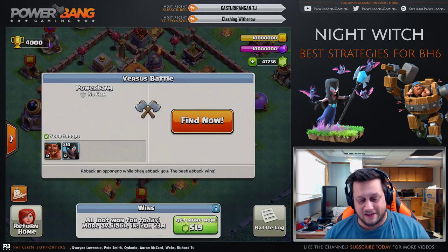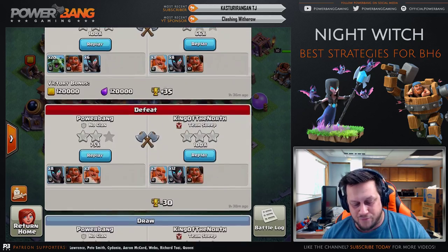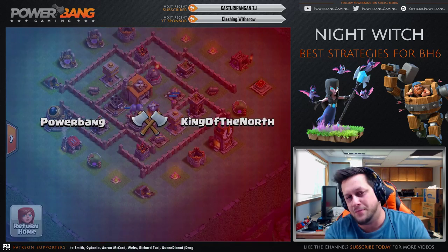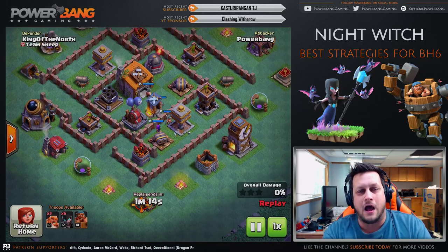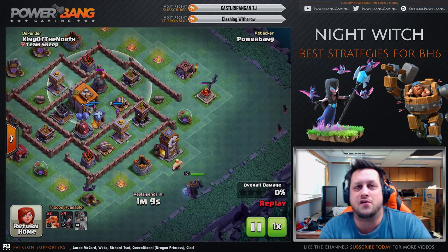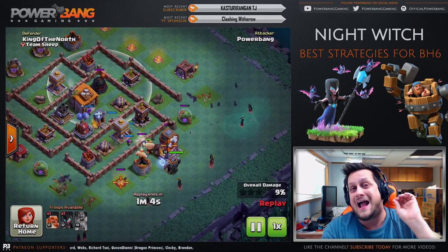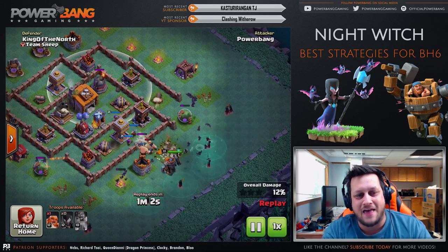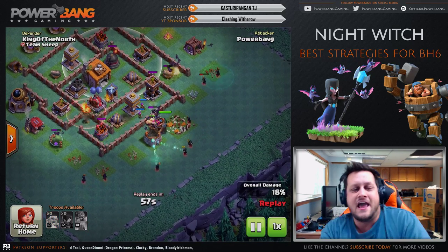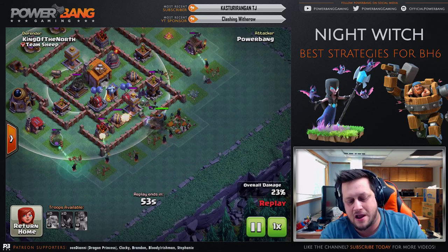Let's look at the battle log. I used the same strategy and I want to show you a fail here — I came from a different side of the base on purpose. The strategy when attacking with Night Witches: you really want to target the Roaster first and foremost. Come in from whatever side of the base allows you to target the Roaster as soon as possible and take that thing out — that is your key defense. As you can see it's more on the back side of the base on this attack.